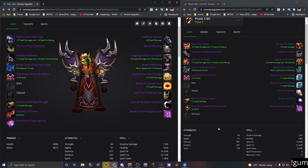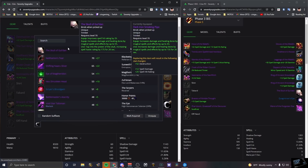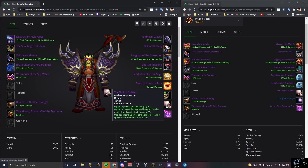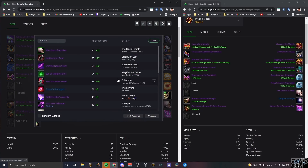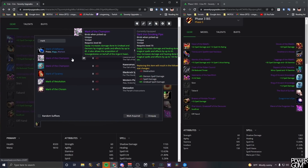For trinkets, we know Skull of Gul'dan is the clear best in slot — bake it into your cooldown macro and pump. For a second trinket, Mark of the Champion is what we want. If you have it, use it every single time there's an undead or demon encounter — it gives 85 spell power on those fights.